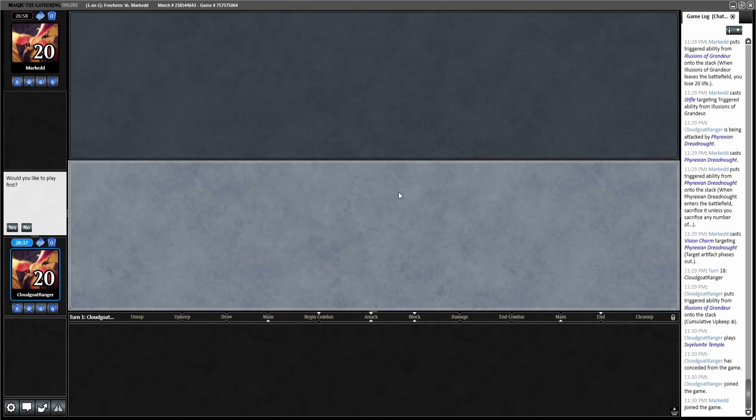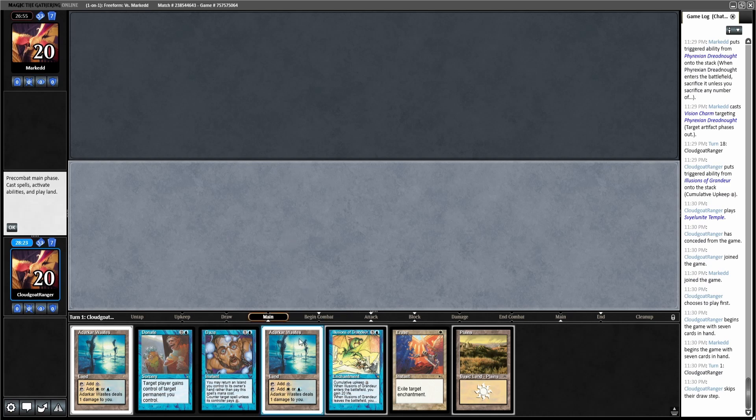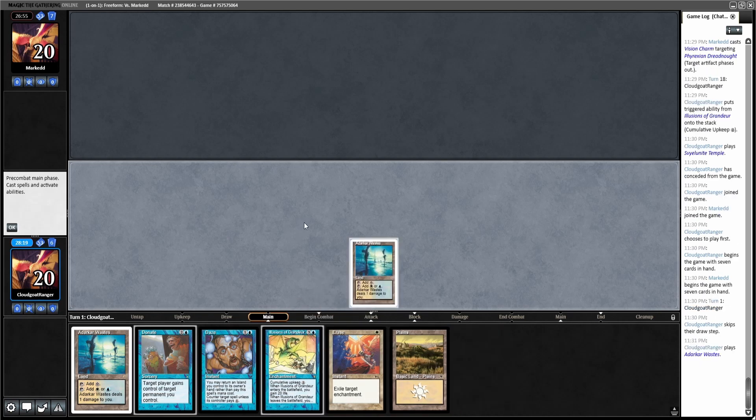Okay, we're back for game two. Thought I might be able to sneak out a win there but we're going to try this again. It's going to be very difficult against a deck with Meddling Mage — I'm very dead to that. But I've got Illusions and a Donate. I can't alternate cost this Daze, so let's see.